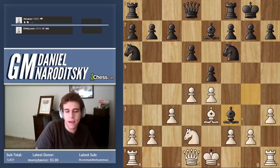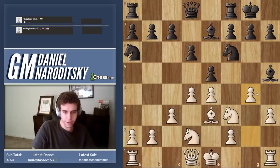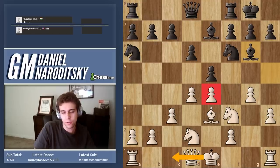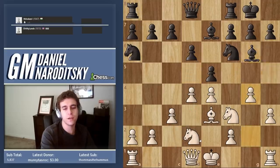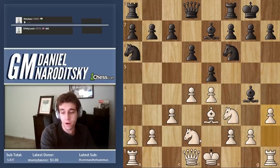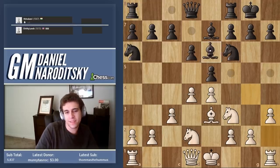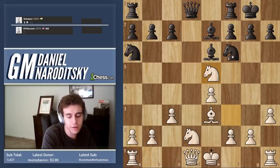For example if you go queen c2, black can strike with d5 exploiting the pin — this is just totally crushing. Something like that would have been very difficult to defend against. Keeping the king in the center can often be a good strategy if you think the center is the safest place. Bishop e6 is fine, but then black has to give up the pawn, which is a reasonable thing to do but perhaps he didn't want to.